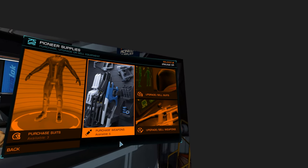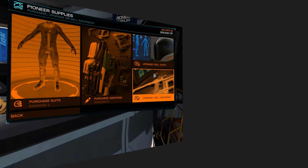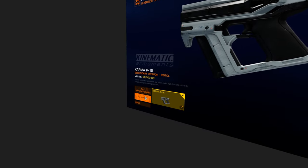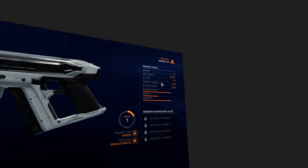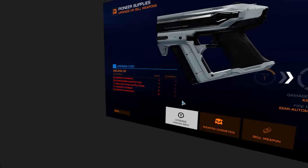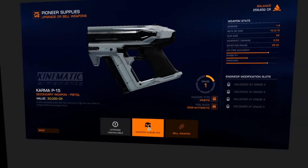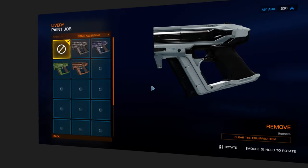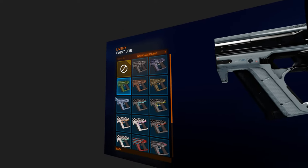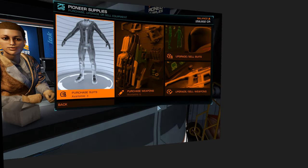I have 259 thousand credits but that's not really much. I can upgrade or sell weapons — secondary pistol. I can sell and upgrade. I can change the cosmetics of the weapon, the colors — you have to buy these things. Something I'm gonna look into in the future.